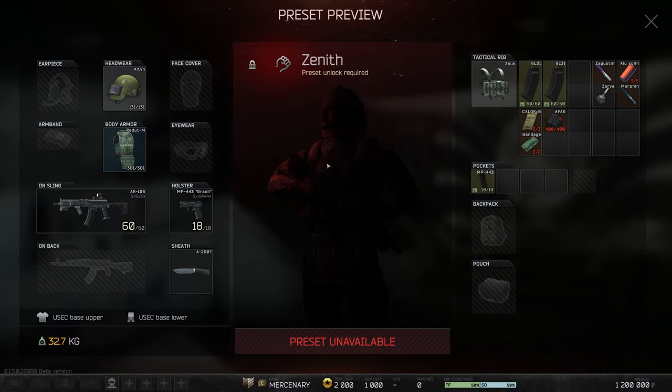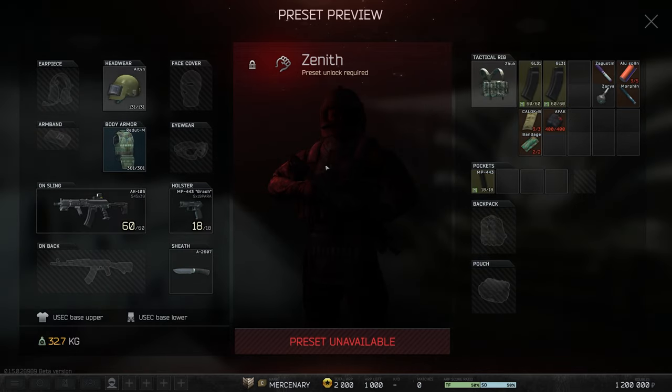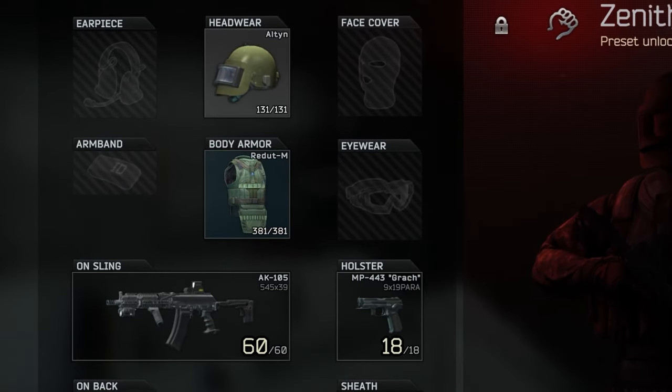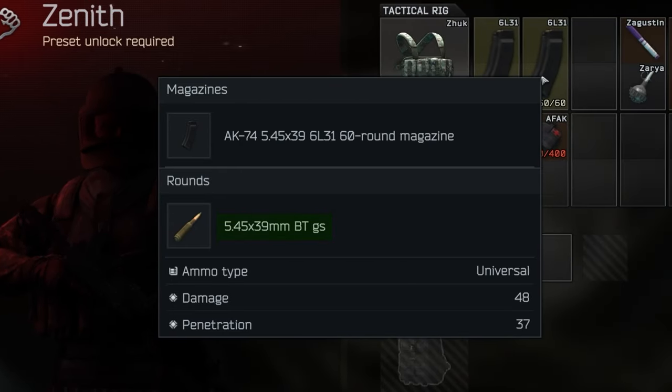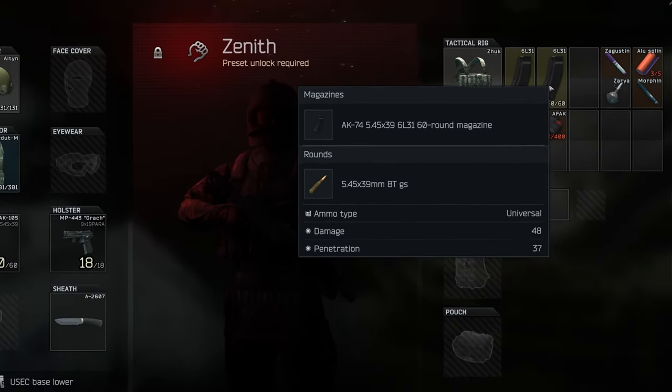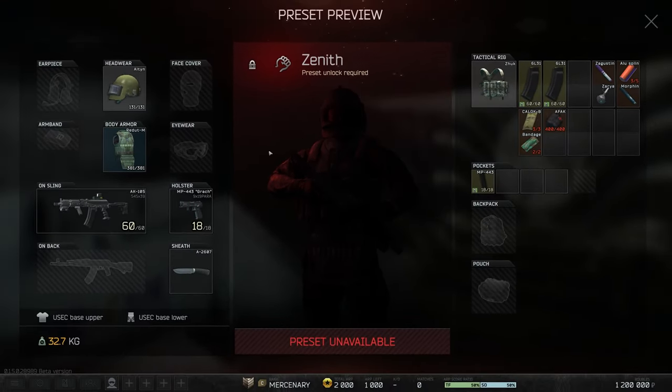The kit that really stands out is Zenith — he is armored to the teeth with an Alton, Redead, and AK-105 loaded with DT ammunition. Not the best round in the world, but you're running a very meta weapon with 60-round magazines, and DT does put people down to the head. I think this is going to be a staple in Arena once again, but we'll have to see how it plays out.